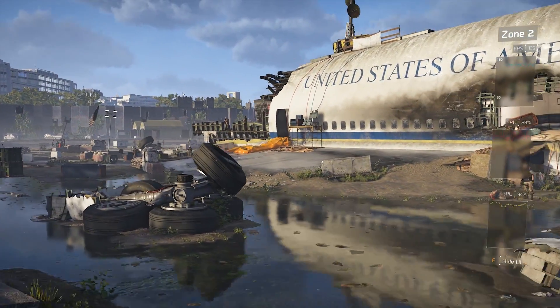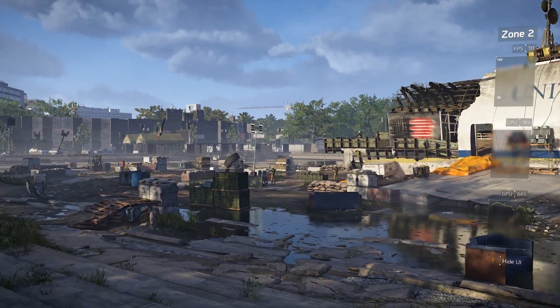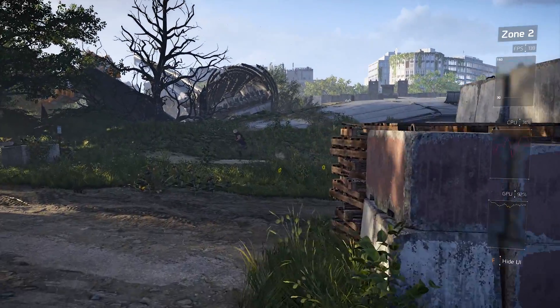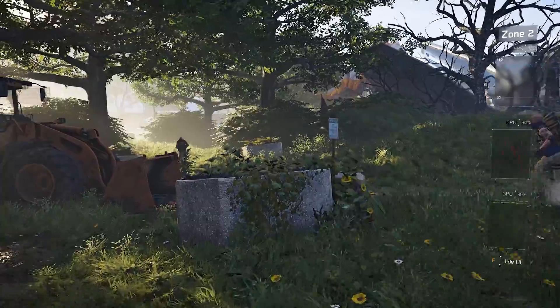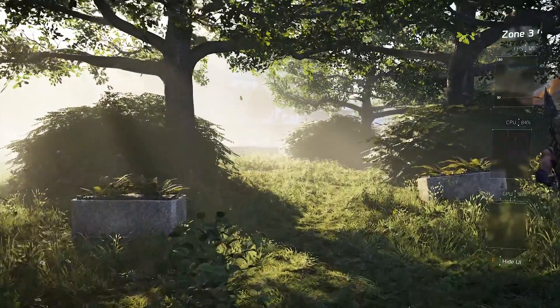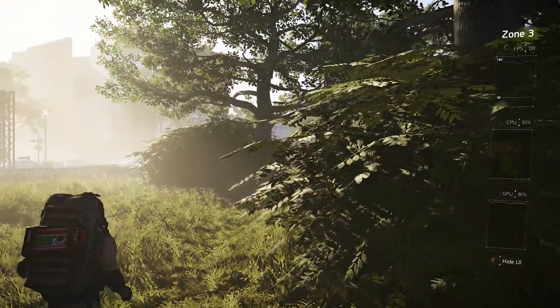Mid-action the average frame rate in game is actually typically higher than the built-in benchmark, but as expected the 1% lows are generally a fair bit lower. Take the RTX 2080 on 1440p Ultra for example: the benchmark gives a score of 85 fps on average, but in gameplay we'd actually be closer to 95 fps with 1% lows in the area of 65 fps.